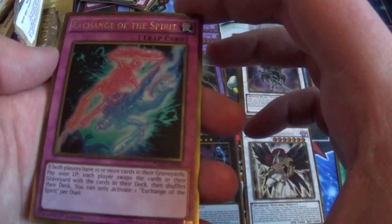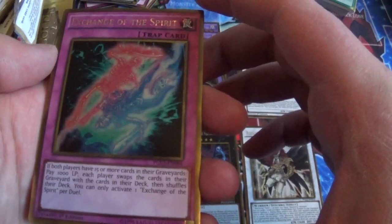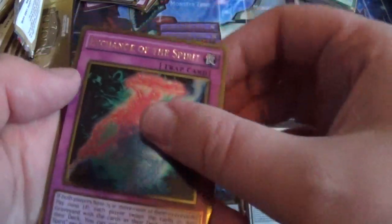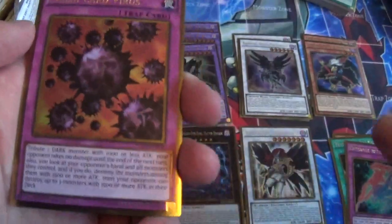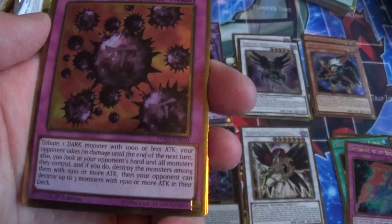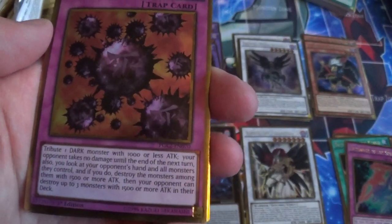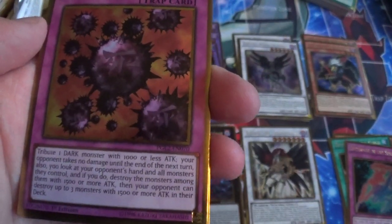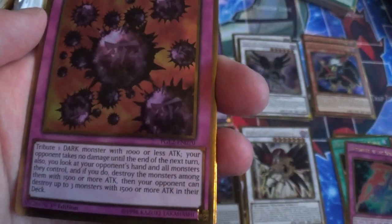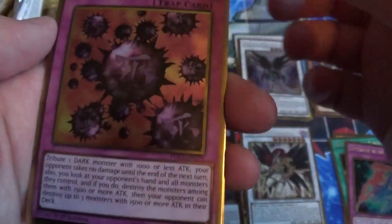Exchange of the Spirit: if both players have 15 or more cards in their graveyards, pay 1000 life points — each player swaps the cards in their graveyard with the cards in their deck, then shuffles their deck. You can only activate one Exchange of the Spirit per duel. Crush Card Virus: tribute one DARK monster with 1000 or less attack — your opponent takes no damage until the end of the next turn. Also, you look at your opponent's hand and all monsters they control, and destroy the monsters among them with 1500 or more attack.